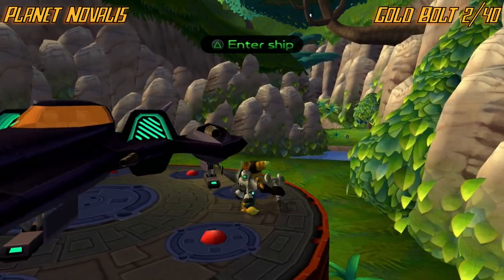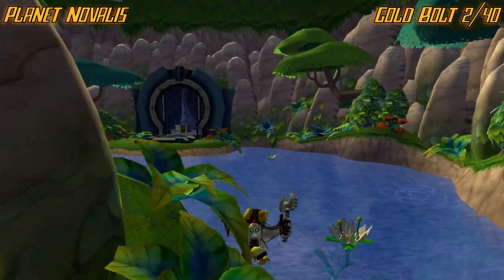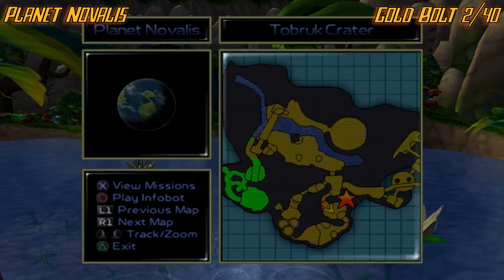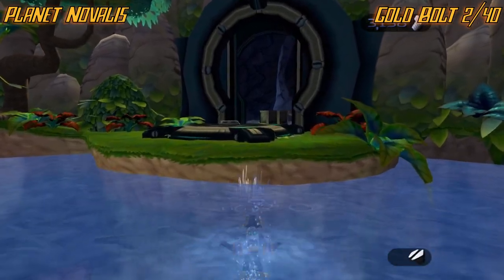Bolt number two — from the start, from our ship, there's going to be this little area behind us. You're going to want to go this way. Also, if you look at your map, there are these little green areas you get whenever you get the map-o-matic in the story — it shows you all the secret areas. Normally there's going to be a golden bolt there.